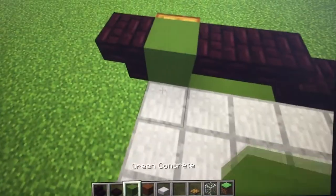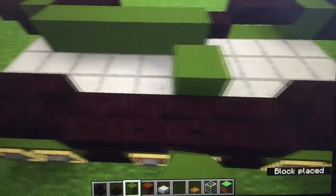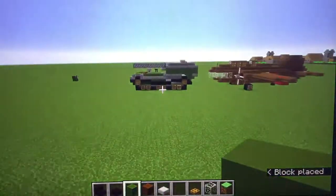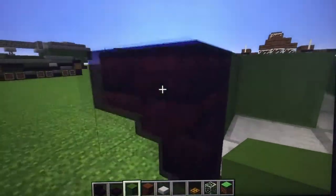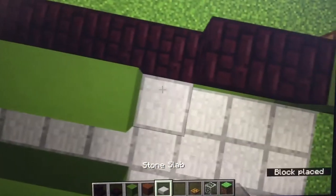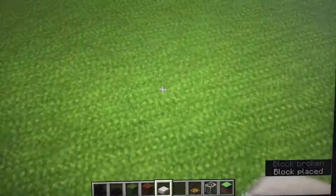Now you want to take them here and add five — one, two, three, four, five — and then add five here as well. This will have an inside but I'll do the inside for another part. Then you're going to want to fill in these parts.